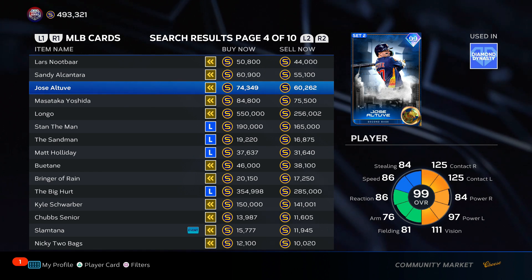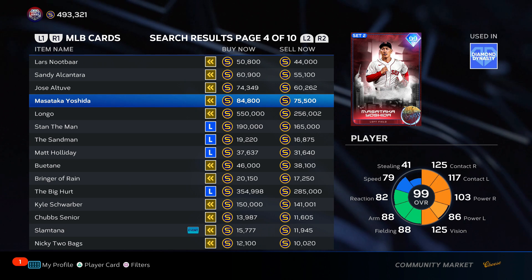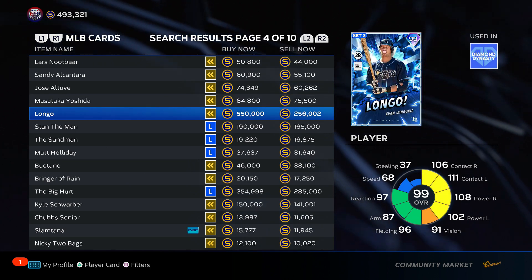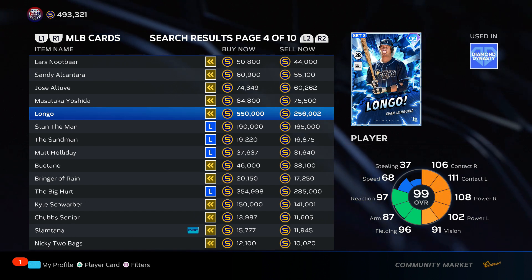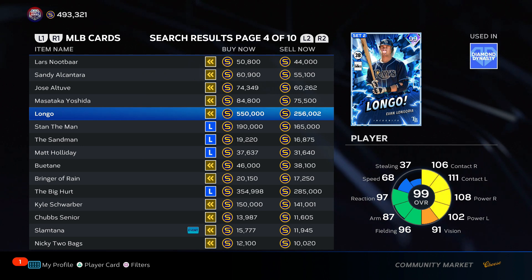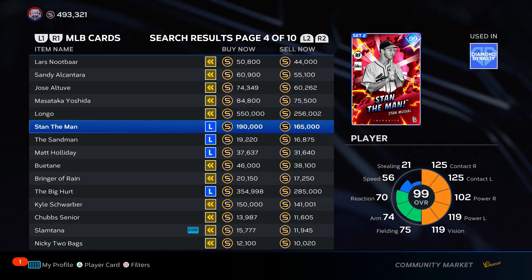Jose Altuve — I hate his swing. F tier. Yoshida — I like him, mid B tier, solid card for the price. Longoria — for some reason 550k, actually 300k — sell now, what's going on? I'm putting him in D tier because of his price. Stan the Man plays super well — I'm putting him in A tier, low A tier for Stan Musial because of his price, but really good card.